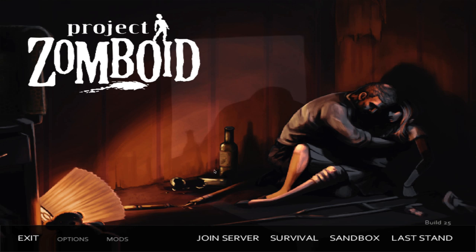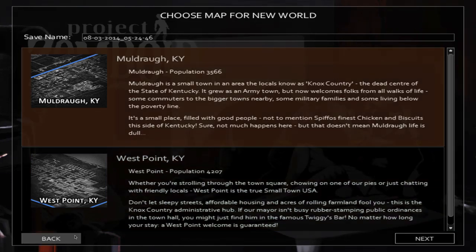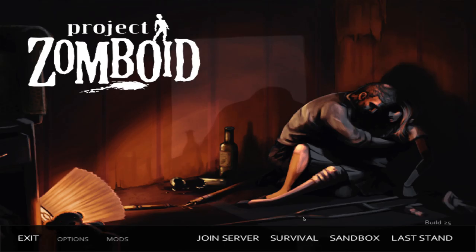Before we move into the world and show you the basics and objective of the game, we will go over the different game modes. We have survival, sandbox, and last stand. Survival and sandbox will each place you in one of two different sandboxes. In survival you play with the standard developer settings, and in sandbox you can modify those settings — for example, the weather and how zombies act.